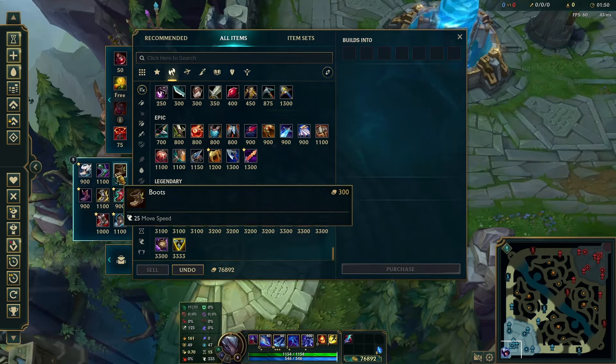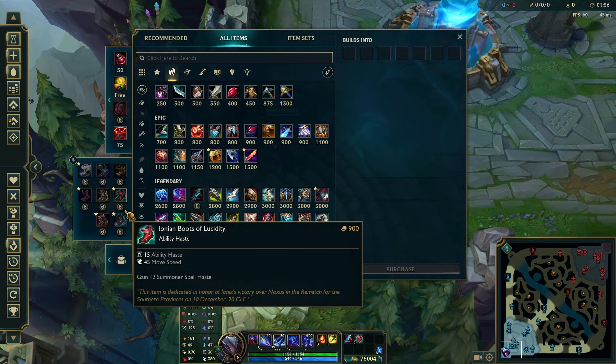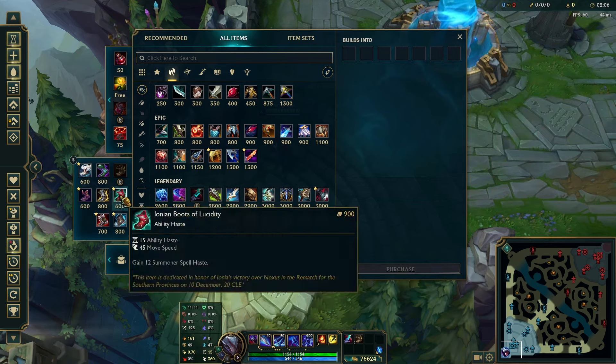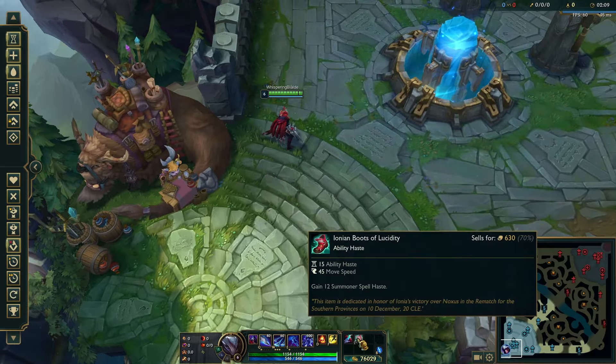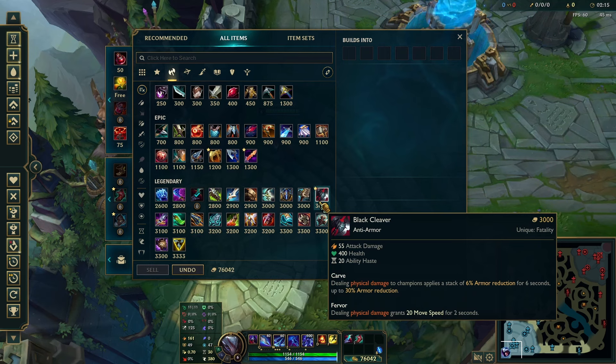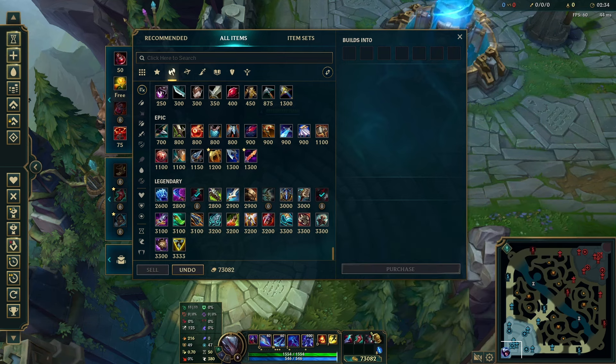Then finish Lucidity Boots — I recommend Lucidity over Swiftness because you need the ability haste, which I'll explain in a moment. Second item depends on the enemy composition: if they're tanky — like a bruiser mid, Pantheon, Galio tank, Sejuani jungle, or Sion top — Black Cleaver is a really good second item. If they're squishy — like a control mage mid with maybe Nidalee jungle — you can go Profane Hydra second item.